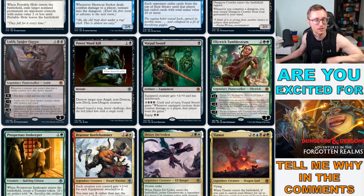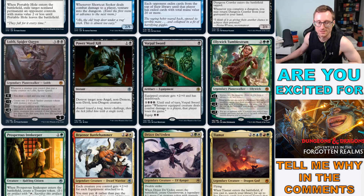Power Word Kill — flavor on flavor, that's what we got in this set. Destroy target non-angel, non-demon, non-devil, non-dragon creature at instant speed for two mana. Good deal — could be awkward in limited depending on how common those creature types are, but I'm gonna guess it's still pretty good.